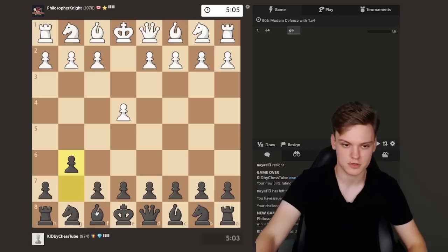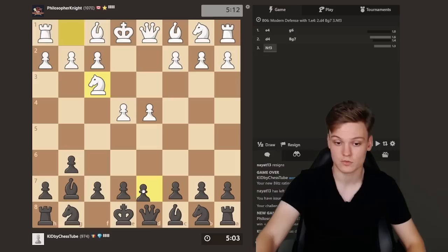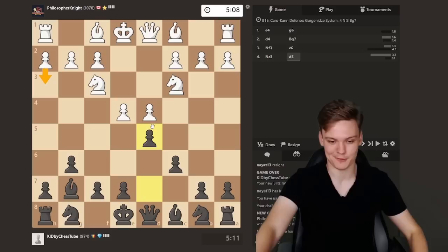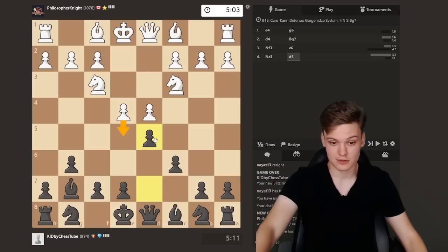This opponent is opening with e4, so I'm going for the King's Indian defense, playing it in the usual fashion with c6 and d5, going for the Gorgianidze. If he plays h3, that is actually some super mainline theory. I kind of doubt they'll know it at 1000 elo, expecting either ed or e5.